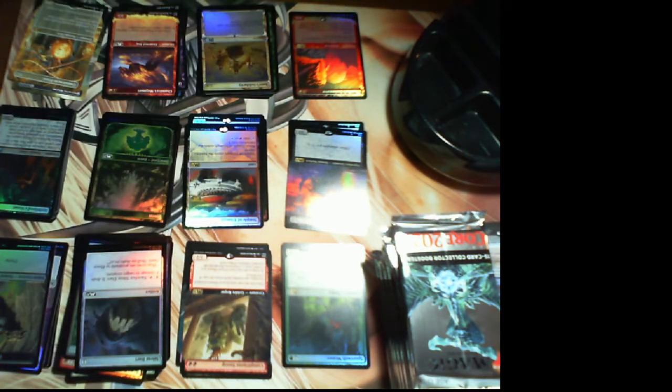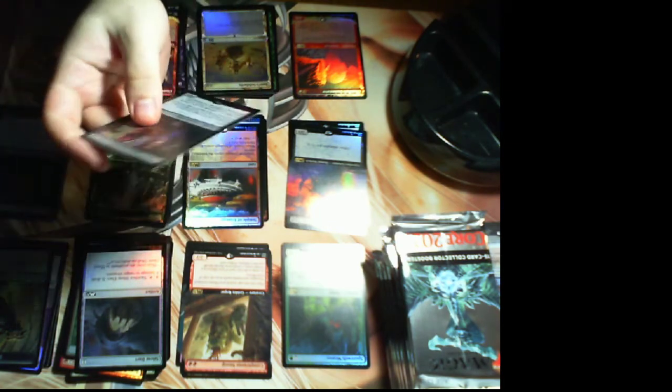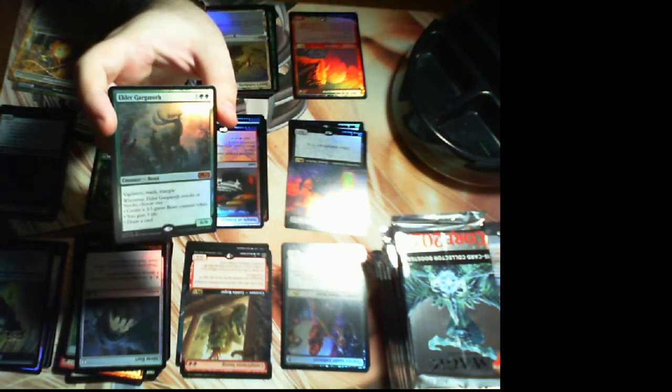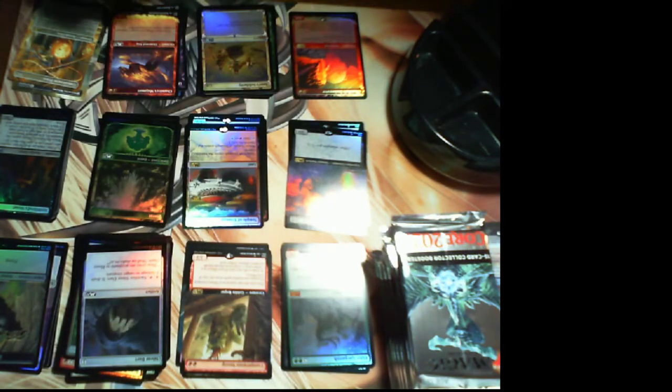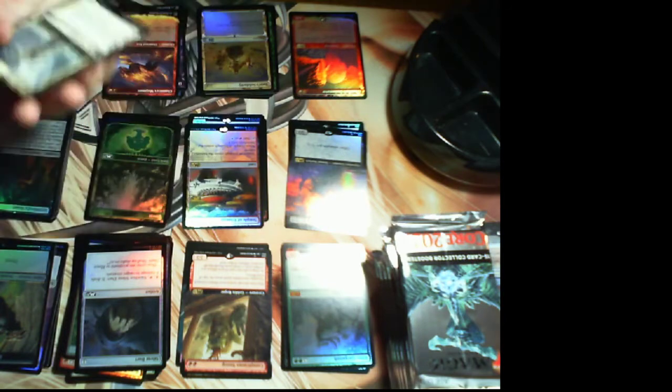Thieves Guild Enforcer foil — that's just regular foil. Then we have a mythic: Elder Gargaroth, also in foil. Basri's Acolyte — common.